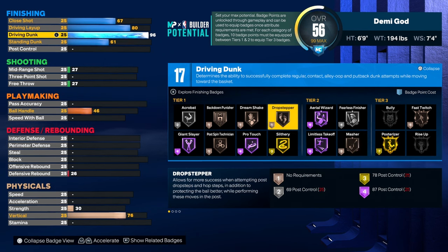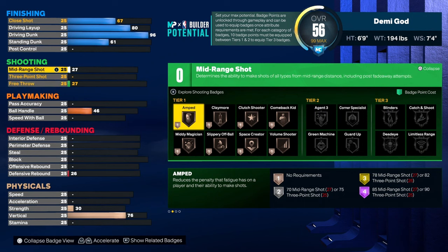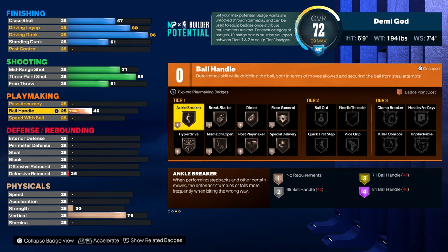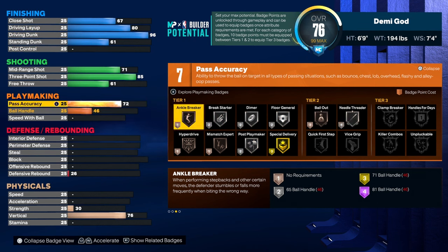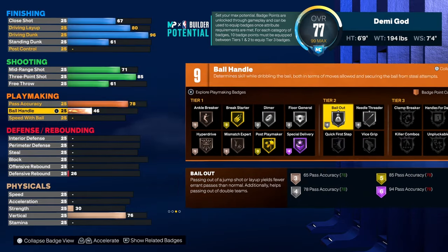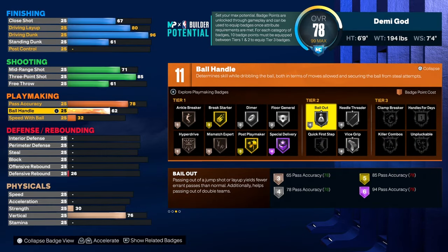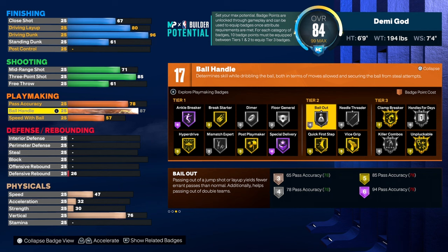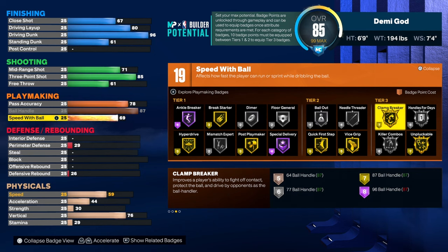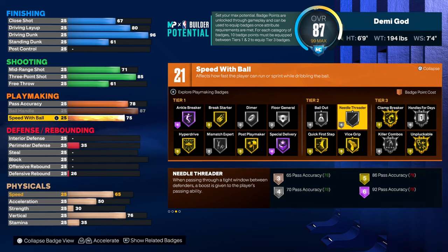67 close shot. This is exactly the perfect amount of badges that you need. Your three-point shot is gonna be at 85 and your mid-range is just 71. There's a good amount of shooting badges — I have 19. Pass accuracy is 78, so you get Silver Bail Out. There's gonna be a lot of shots you just don't want to shoot because you might be contested.